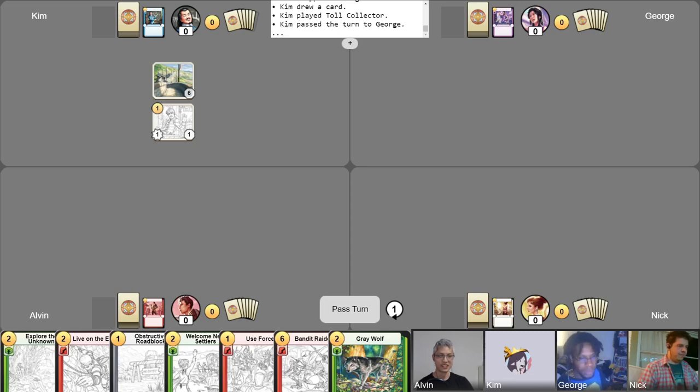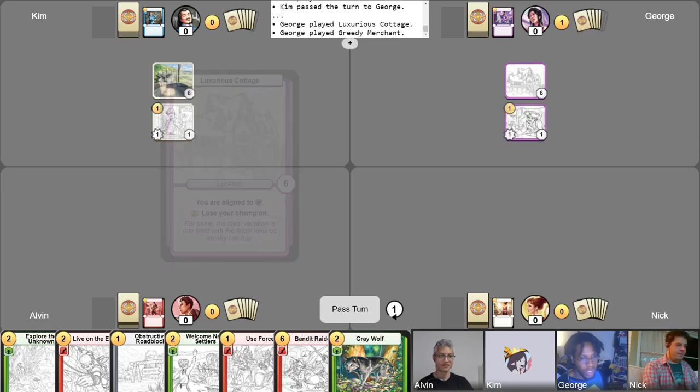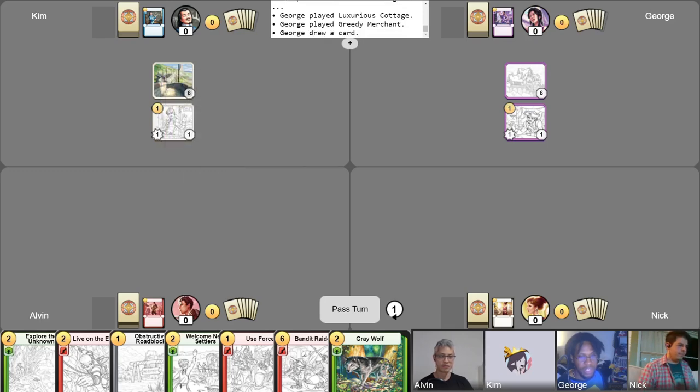Not bad, Kim. Let's see. I'm going to start off by getting my gold. Let us start with playing the Luxurious Cottage. How luxurious. And then let's play turn 1 Merchant. Another good turn 1. Let's draw a free card. We'll end our turn here and pass it on to Nick.